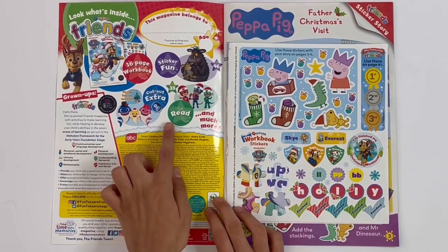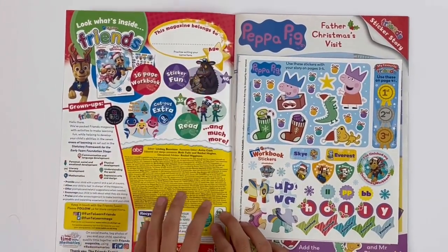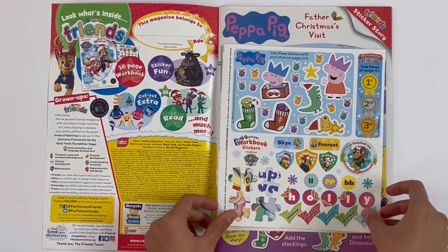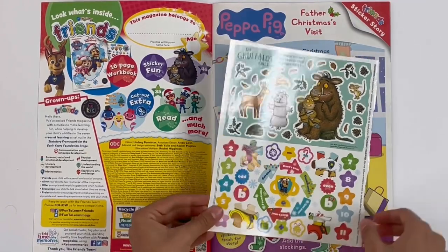So first up here, this will show you what's in the magazine today. And here you can write your name and your age too. And here are the two sticker sheets — there's one and there's two.